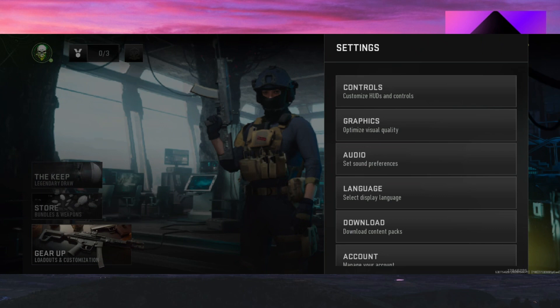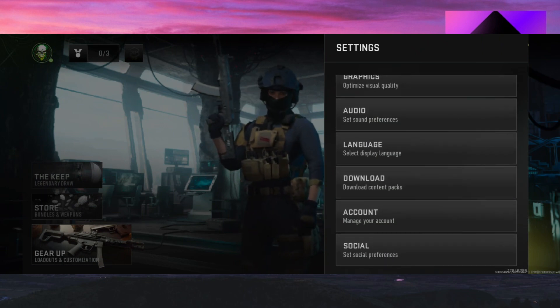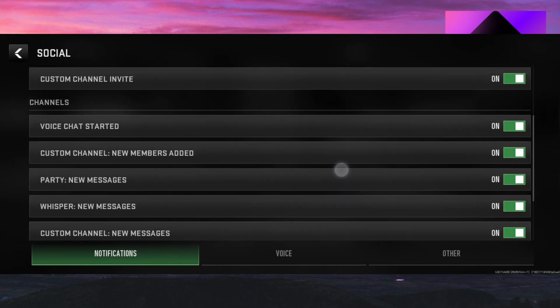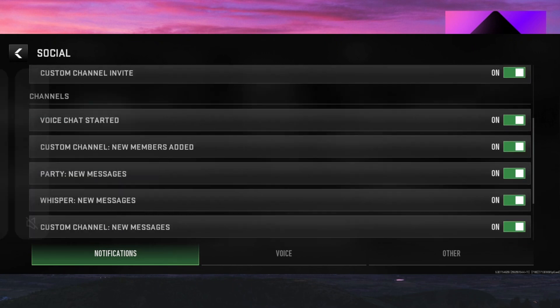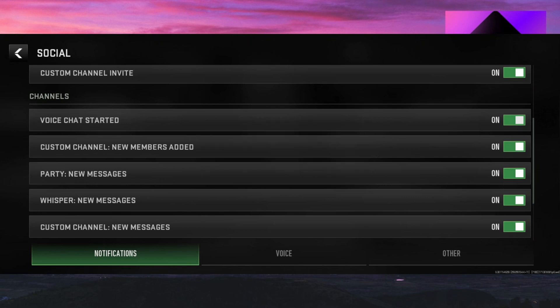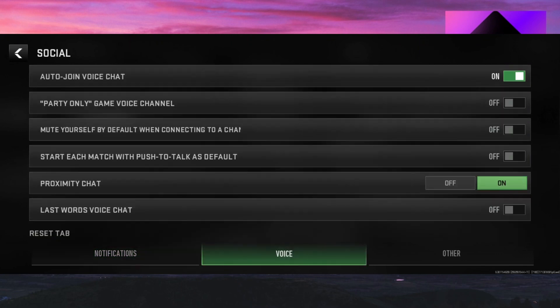After turning on voice chat, go back to the main settings and scroll down until you see Social, then Set Social Preferences. Inside the Notifications section, go to the Channel section and make sure that Voice Chat Started is turned on. Click on the slider and make sure it shows the green icon, which means it's turned on.